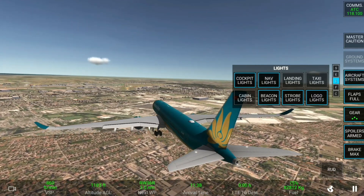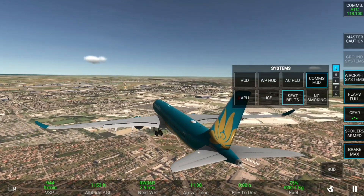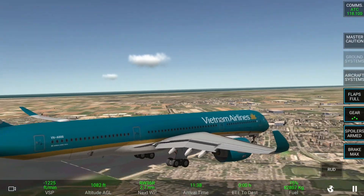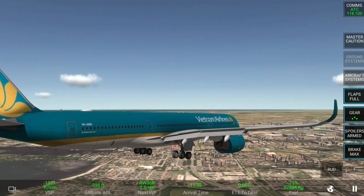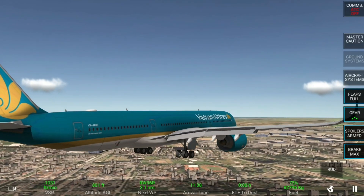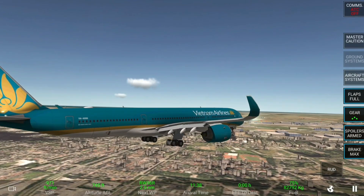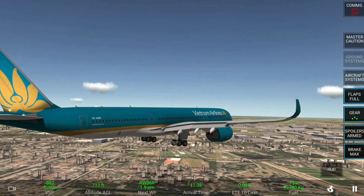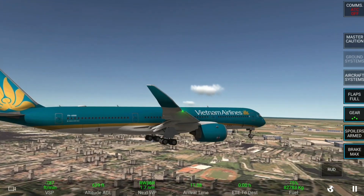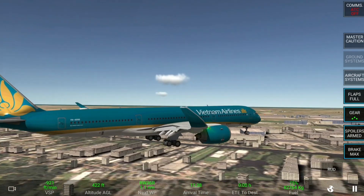What's going on guys, welcome back to the channel. As you can see we are spawned in the A350-900 — it's amazing — and we are on approach to Amsterdam Schiphol Airport. But it's not me that's going to be landing it; it's the autopilot that's going to be landing the plane. Let's see how well it does. I do not have any hope for it to be a smooth landing.